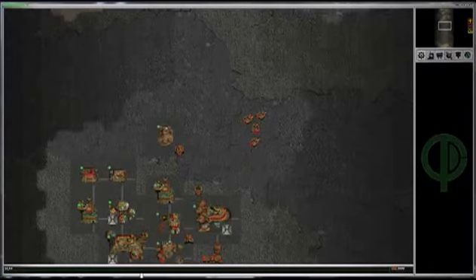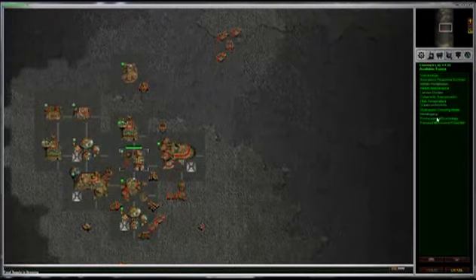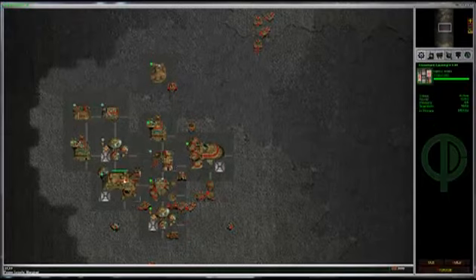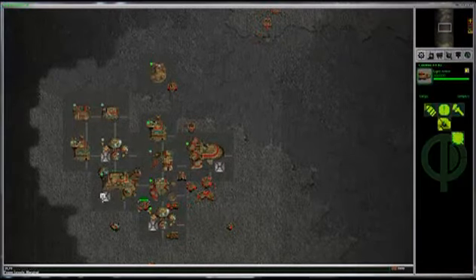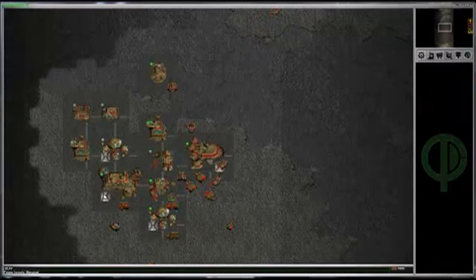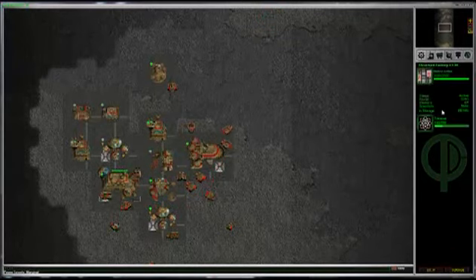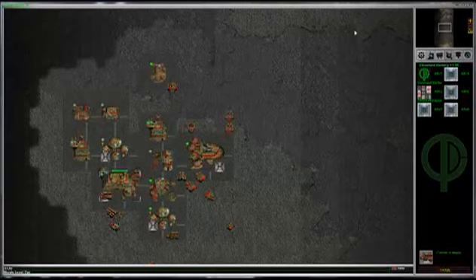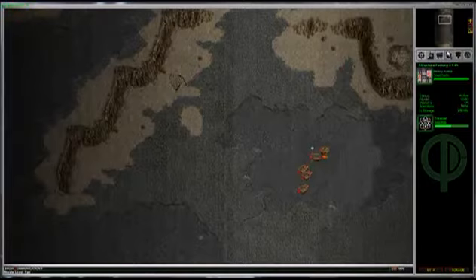In multiplayer, the order that you do research in is a huge thing. If you do one piece of research out of order, the other person is going to get weapons first and have the resources available first. And unless you're on a team and your teammates are picking up the slack, you don't have a chance of winning.